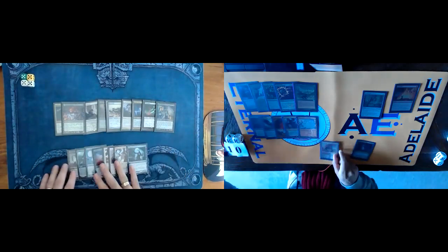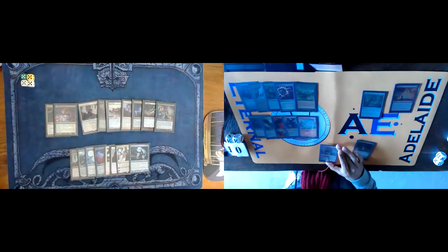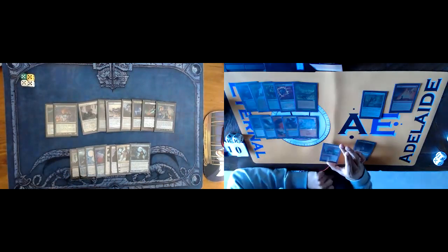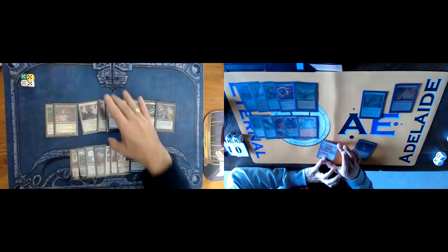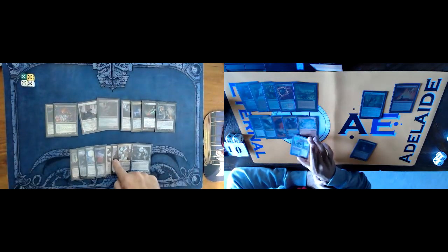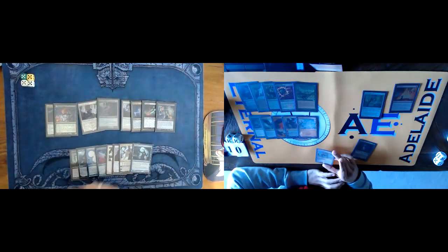So I keep Liliana in. Bonecrusher Giant is the other card that is sketchy. But in reality, just because it doesn't do three damage for a Thassa's Oracle — I've got things like Abrupt Decay which is the main removal I want to use on Thassa's Oracle — the instant speed two damage is actually quite good and better than Wrenn and Six's one, because Wrenn and Six dies to Vendilion Clique and Brazen Borrower, but Bonecrusher Giant deals with them. So I probably keep it in.